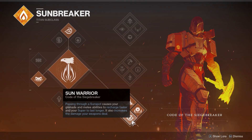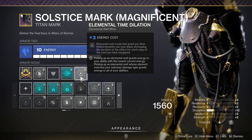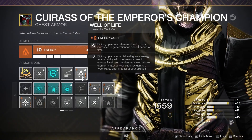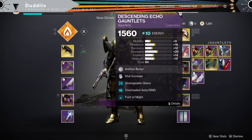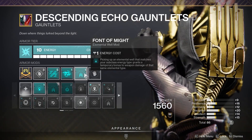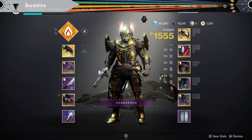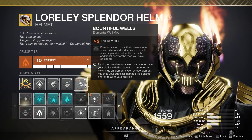The other mods I'm running are Elemental Time Dilation, Elemental Ordinance, and Well of Life - that's a pretty key one that gives you healing, and it also stacks with the helmet. Font of Might gives you extra damage every time you pick up an elemental well. The solar elemental well gives 25% and that stacks with the 20% from Sun Warrior, so you're going to get a nice 40 to 45 percent damage boost.